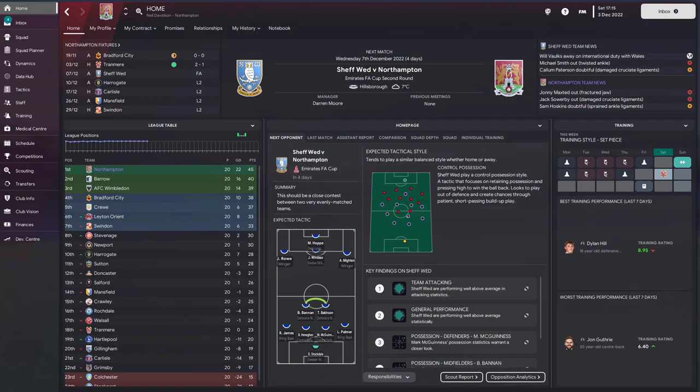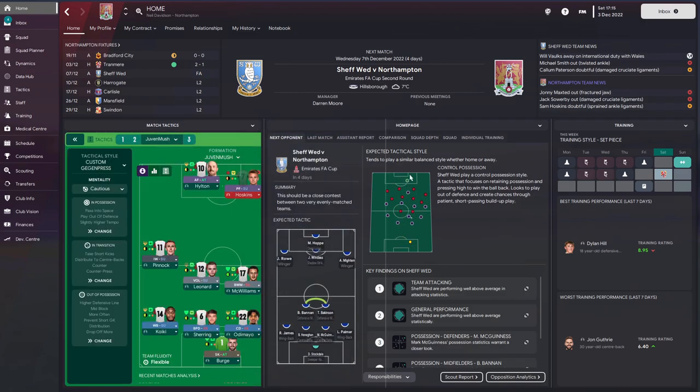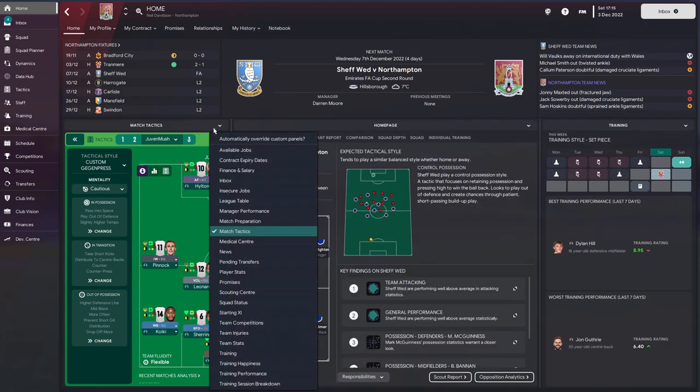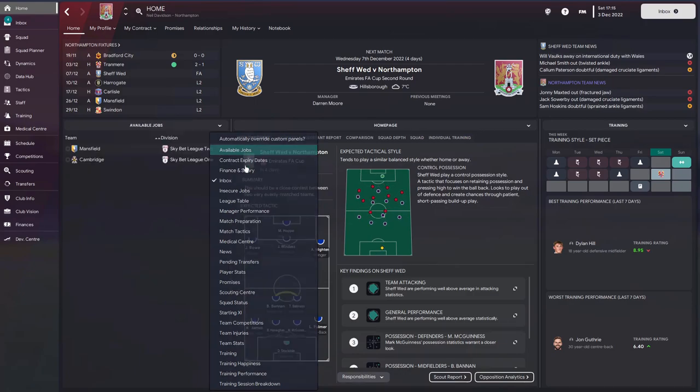Down here at the minute we've got League Table, but look at all the options you can use. You can even — which is kind of cool — drag your match tactics in and have them fold in there like that. It's entirely up to you how you create this home page and it's completely editable to how you want it.